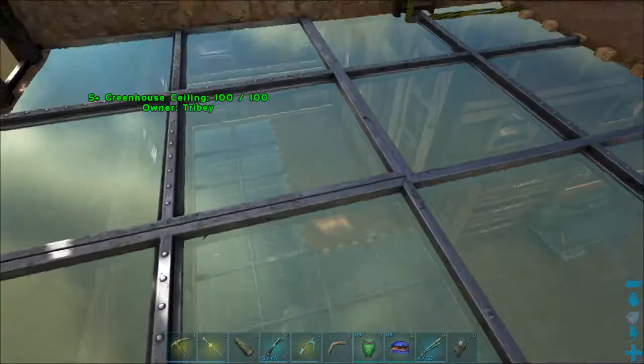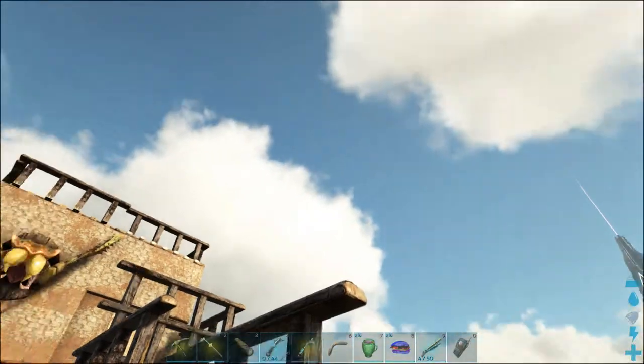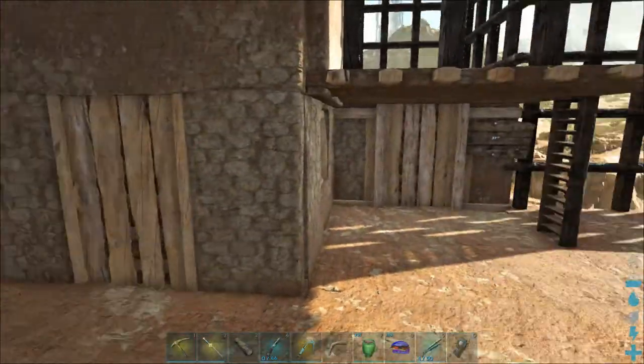That's the gun turret. That's how you get down — this is looking from the top. To do the bullets here, you climb up the ladder and you can fill them up.